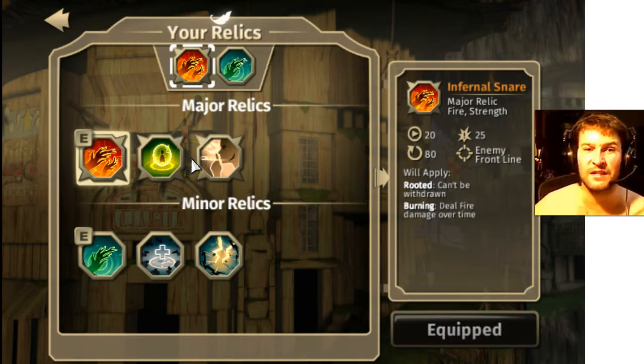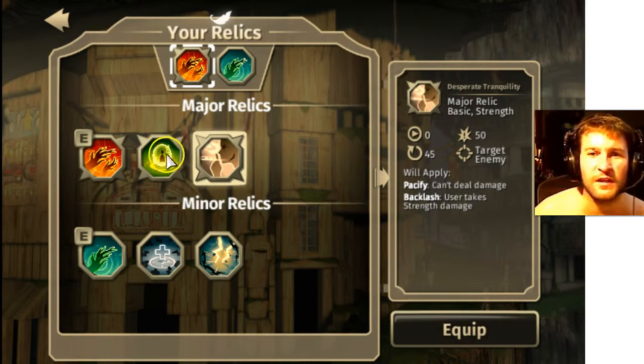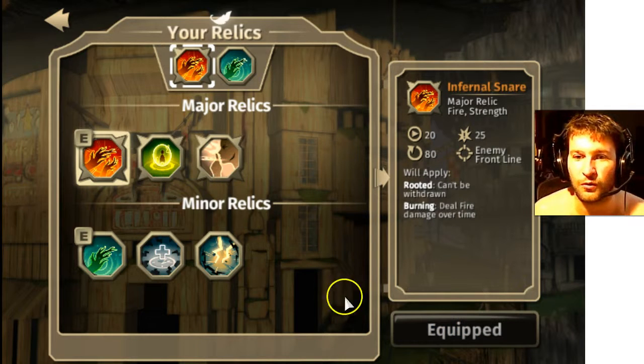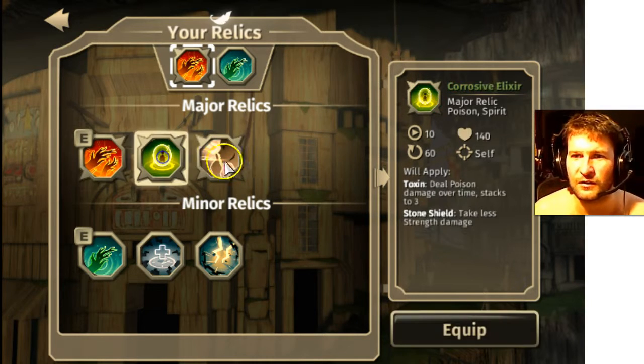So we are here on Steam now. If you want to play Moonrise, you can PvP and you can add me as a friend — we are on Steam. I will give you my code in the description down below. So let's take a look at the relics.